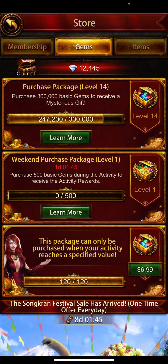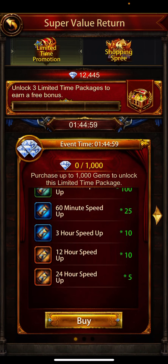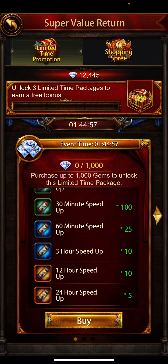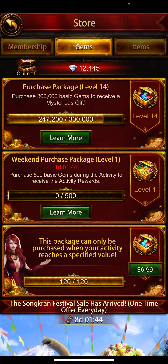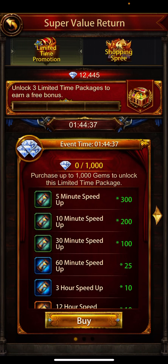With the weekend purchase package, every weekend you can get two packages for free plus the third one with these speed ups. When you purchase the first package, you get two of these packages — level one and level two — and in those packages there are more speed ups.